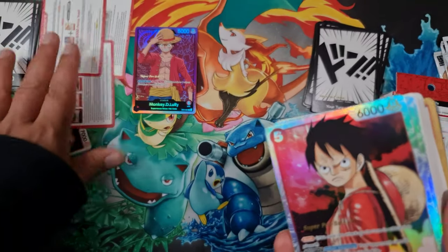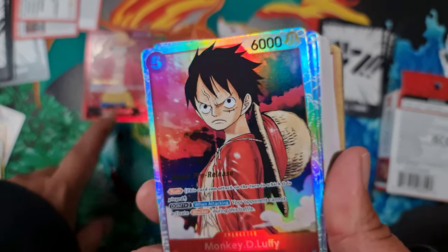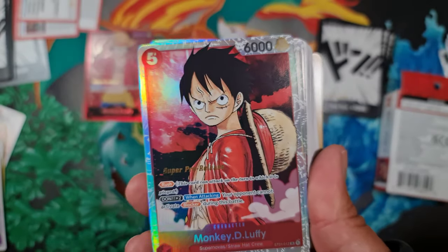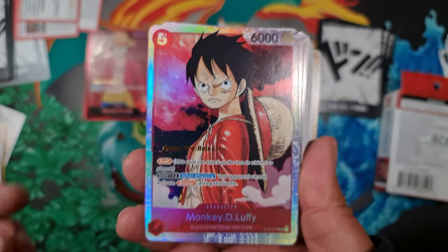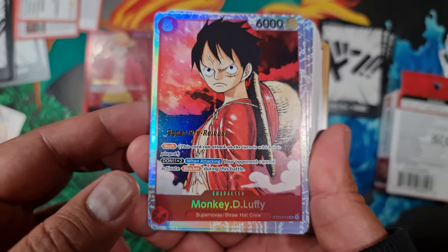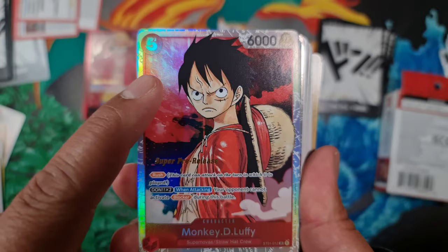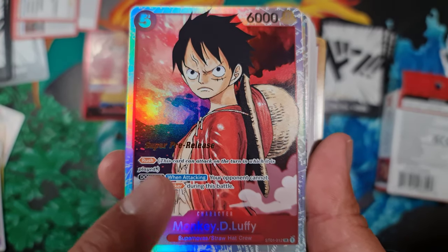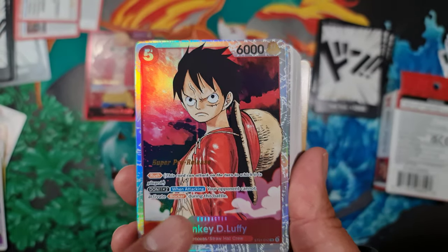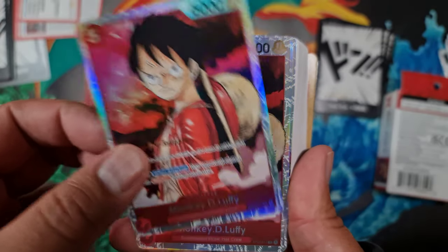I'll sleeve all of these as soon as this video is over. The leader card will probably go in a plastic case since you need one in every deck and don't shuffle it in. So here is our Monkey D. Luffy SR character — 6,000 power at five play cost. He's got Rush so he can attack the turn he comes in. Don times two when attacking means your opponent cannot activate Blocker, so you can get a direct attack through without Blocker if you rest two Don. Very, very nice. We get two copies of this.